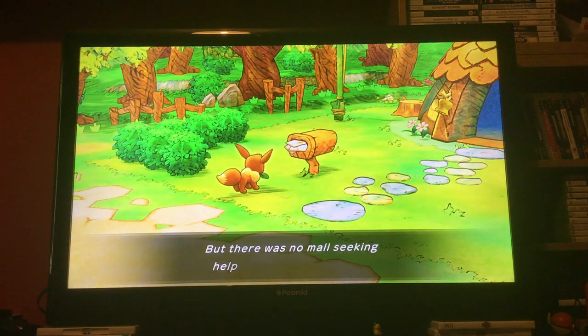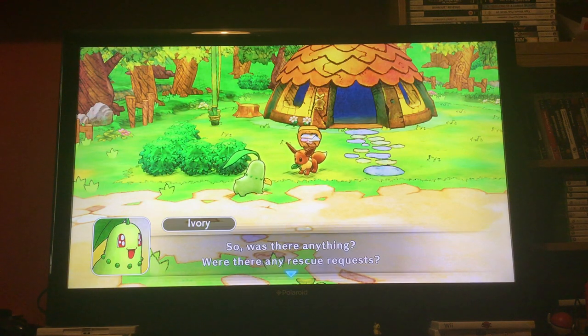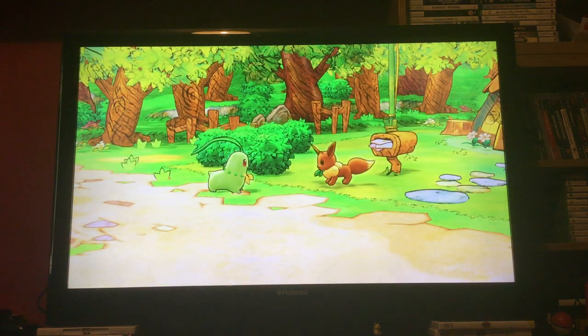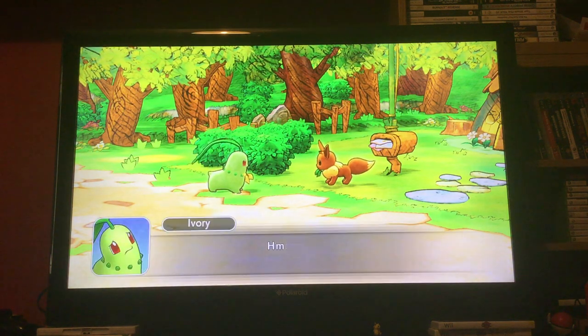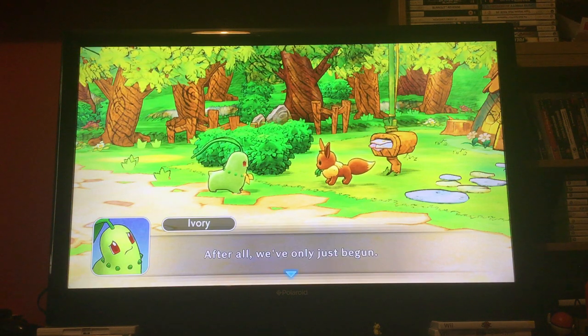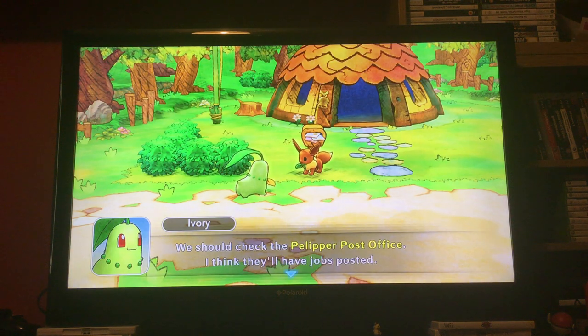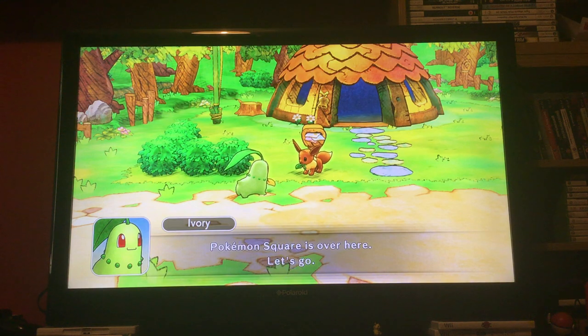Xeno, check the mailbox. But there was no mail seeking help from the rescue team. Good morning Xeno — you checked the mailbox? Was there anything, any rescue requests? There's nothing? I guess that makes sense — after all, we've only just begun. Oh well, we should go to Pokemon Square. We should check the Pelipper Post Office; I think there'll be jobs posted. Pokemon Square is over here, let's go.